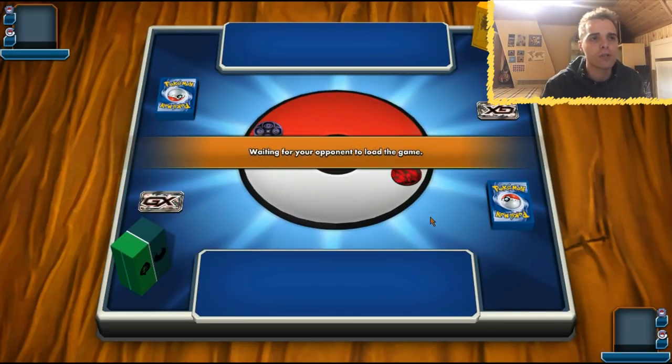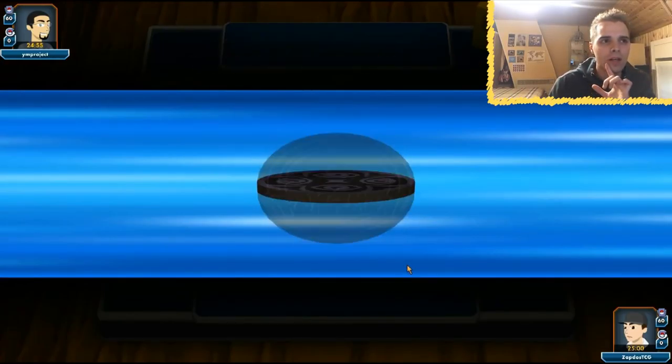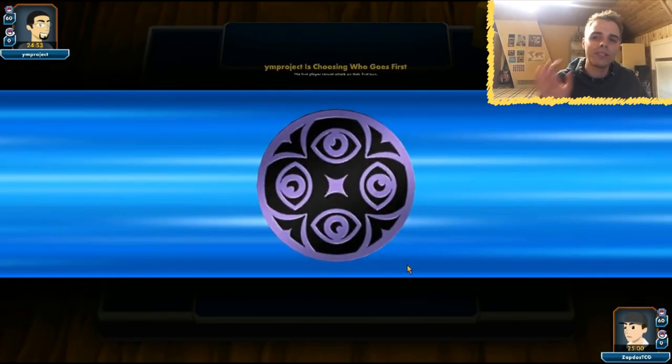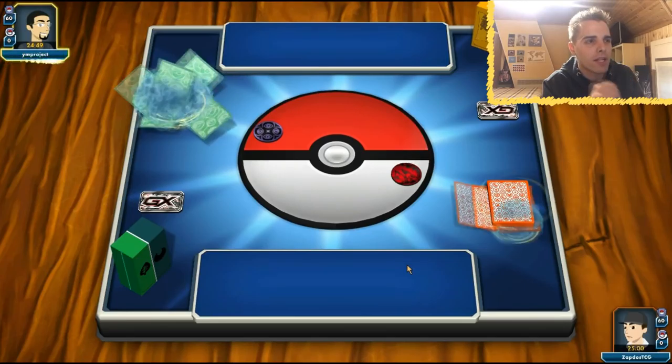We definitely need our first turn Brigette — that did not happen in the last game. Hopefully we can turn things around. We're facing some Psychic shenanigans with colorless types — I don't know what this deck will be. We lost the coin flip, so it's the opponent's turn.